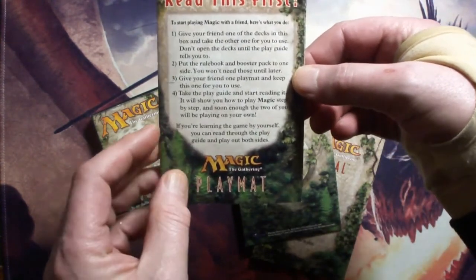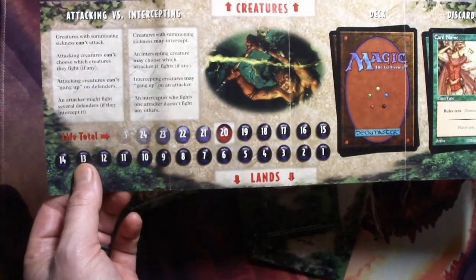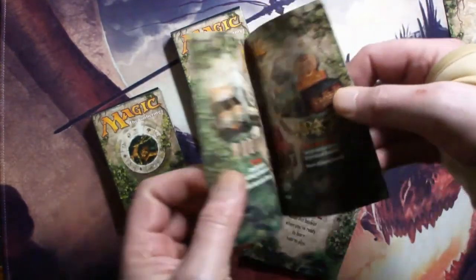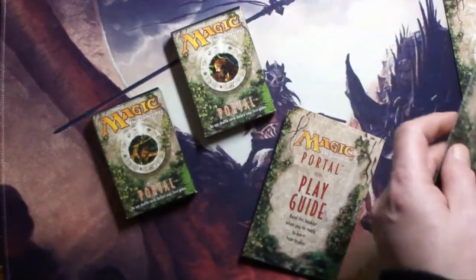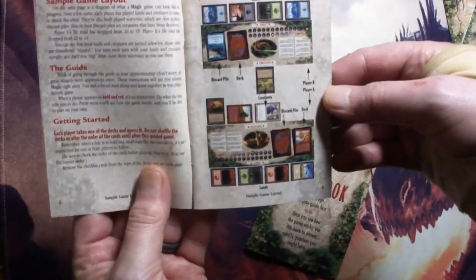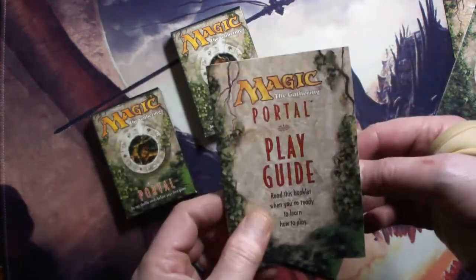So I'll read this first, just give you an idea. So: mat, creatures, lands, deck and discard pile. Your other one, same idea — discard pile, creatures, lands, deck. Play guide with information about how to play it, and a rule book.